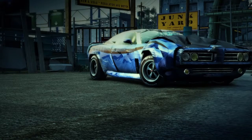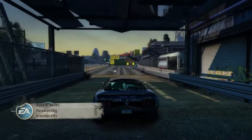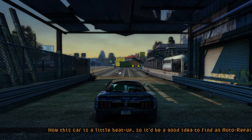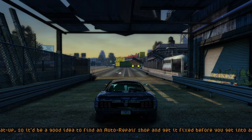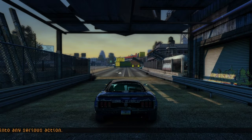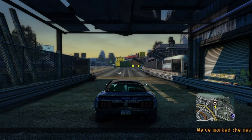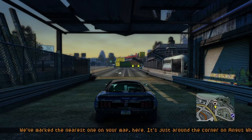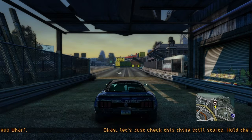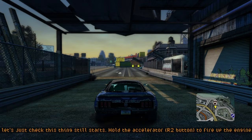It's a stunt class car, which means it's built for jumps and spins. It's a good old car — perfect for a newcomer like you. Now this car is a little beat up, so it'd be a good idea to find an auto repair shop and get it fixed before you get into any serious action. We've marked the nearest one on your map — it's just around the corner on Angus Wharf. Let's just check this thing still starts — hold the accelerator to fire up the engine.